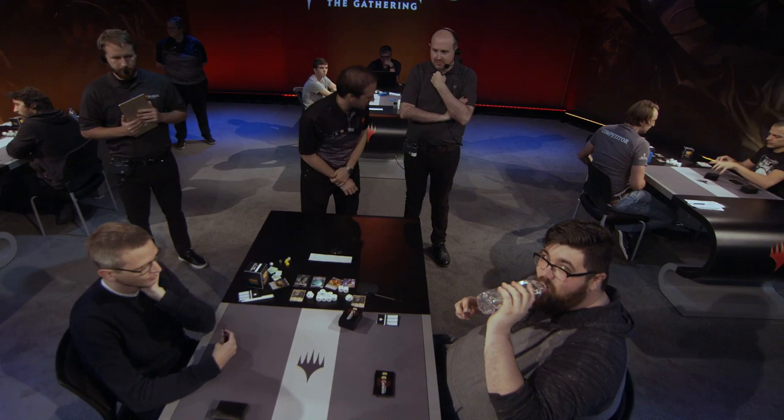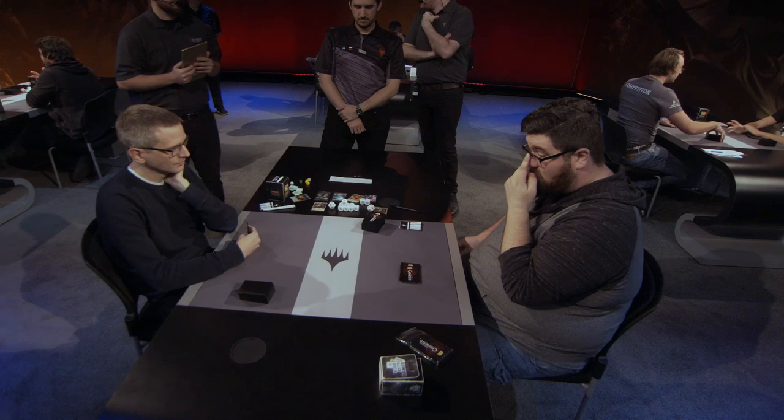They have slightly different builds. We call these the flex slots — where you can choose what you want to put in that upper end. The Simic Food core includes Gilded Goose, Once Upon a Time, Paradise Druid, Oko, Wicked Wolf, Nissa, and Hydroid Krasis. But then you have roughly 6-8 cards you can pick and choose. If you go straight Simic, you can try the tempo route with cards like Brazen Borrower or Aether Gust. If you go black, you can choose Noxious Grasp and some heavy hitters like 6-mana cards. We do see sideboard-ish cards like Vraska and main-deck Noxious Grasp for both players, though the splits are different.